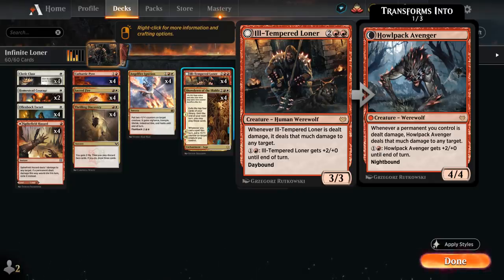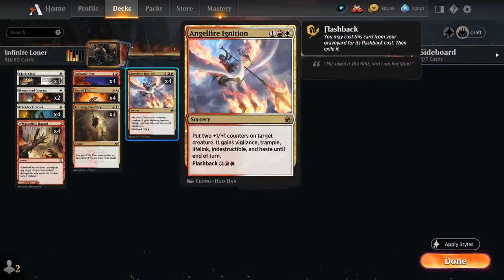There's a very interesting combo we can pull off if we can give Ill-Tempered Loner both indestructible and lifelink, which we can generate in two different ways. One is with Angel Fire Ignition, which will put two +1/+1 counters on it giving vigilance, trample, lifelink, indestructible, and haste until end of turn.